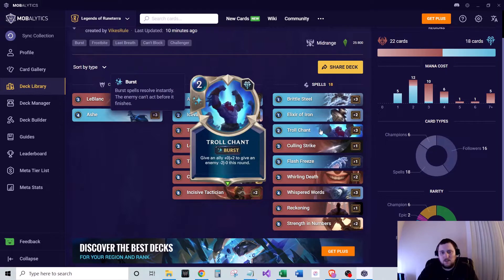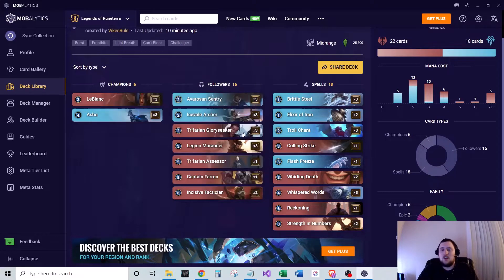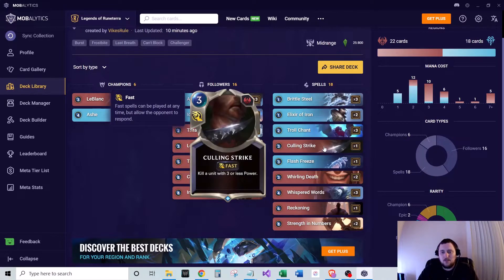Trollchant is a similar function — two-mana burst speed, give an ally plus zero plus two and an enemy minus two minus zero — helps you win combat trades. Culling Strike kills a unit with three or less power. Really nice to Frostbite one of their big units and then Culling Strike it while it's frostbitten, since it still counts as three or less power.